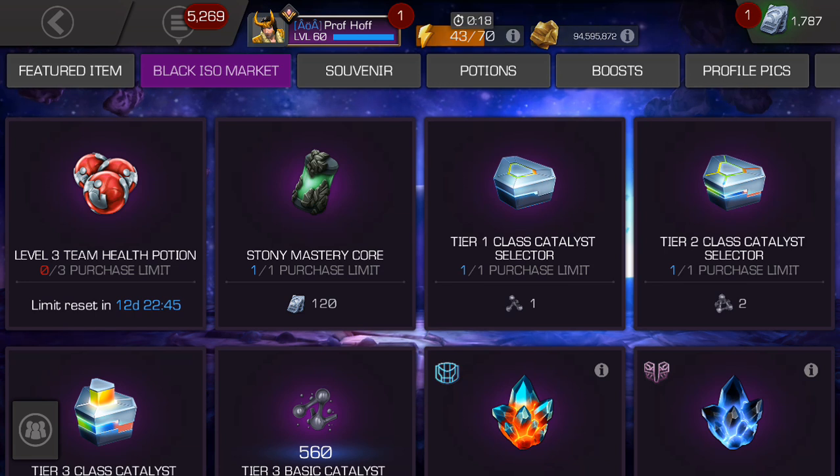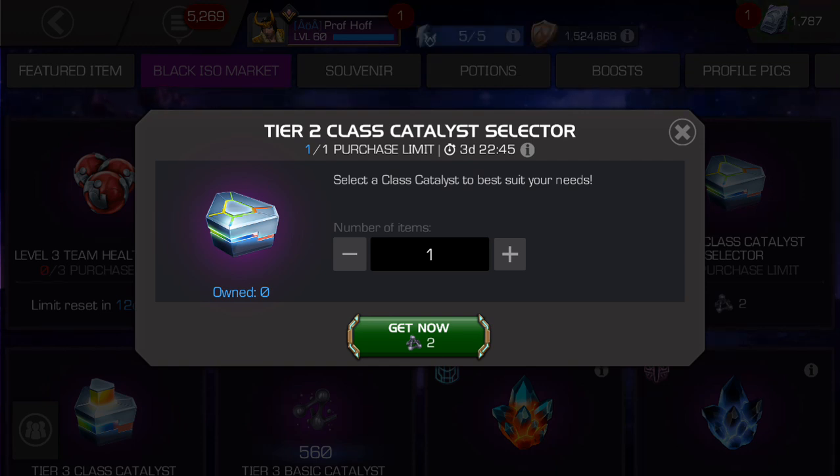If you need a stony mastery core, there was a special opportunity to get this for free at the Marvel insider store last month. But it's 30 units off the normal 150 unit price — not bad. The tier one class catalyst selector — I think this is really awesome to use generics in place of the class. This is going to help players who are starting out and maybe just have a hard time grinding. I think that's a fantastic deal, a huge plus for anybody that needs these.